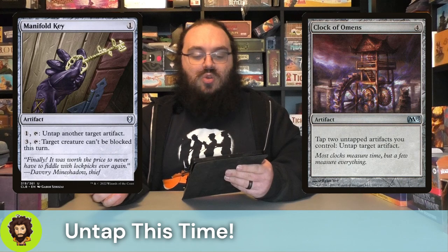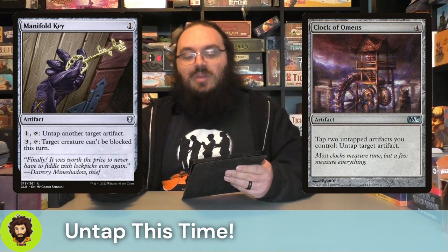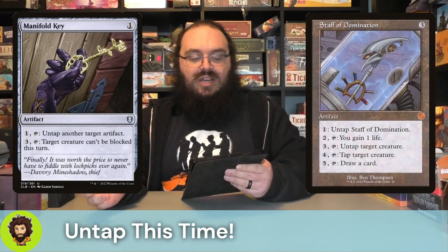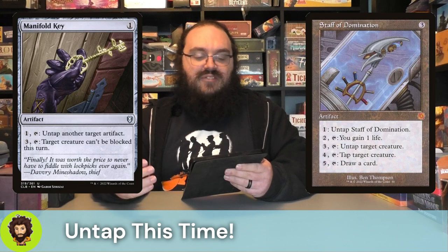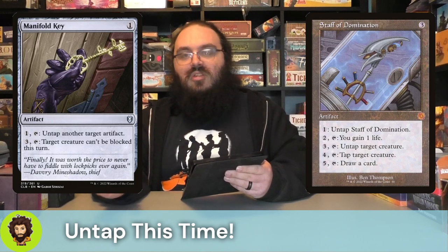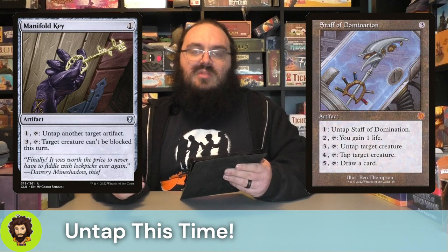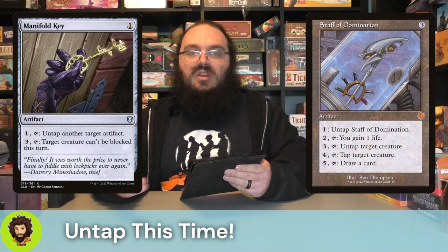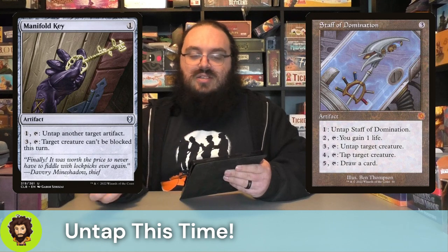Moving out of our creatures into general support, we do run Clock of Omens - we could tap two untapped artifacts to untap another artifact we control. Manifold Key is a one-cost artifact; we could pay one and tap it to untap another artifact, or pay three and tap it to make our ideally-commander unblockable. Staff of Domination costs three mana: pay one to untap it, two to gain life, three to untap a creature, four to tap a creature, and five to draw a card. Staff of Domination combined with infinite mana, which we have a couple of ways of achieving in this stack, is just perfect.